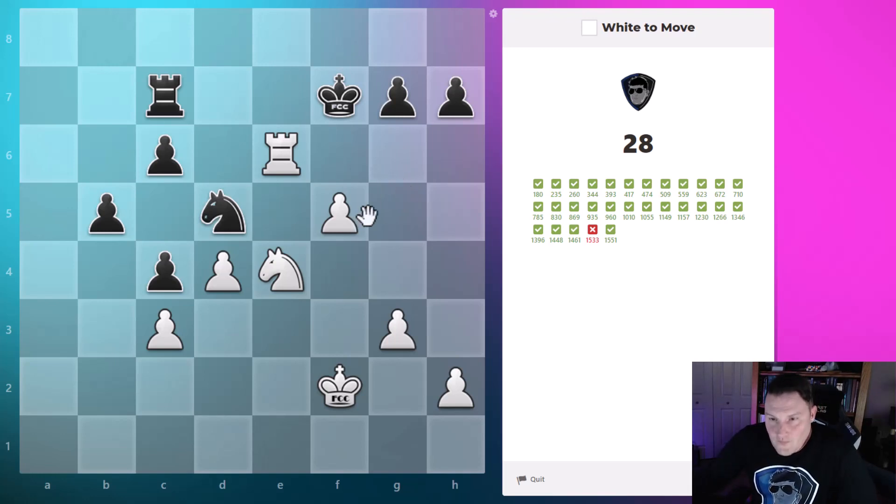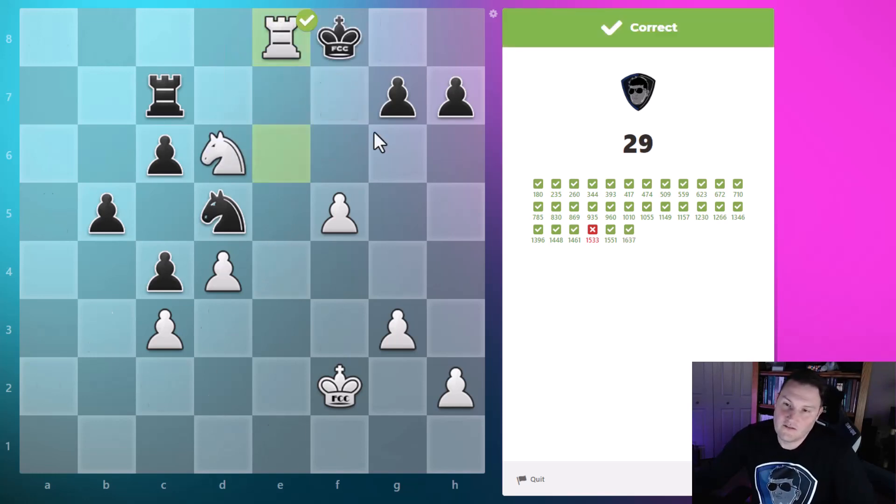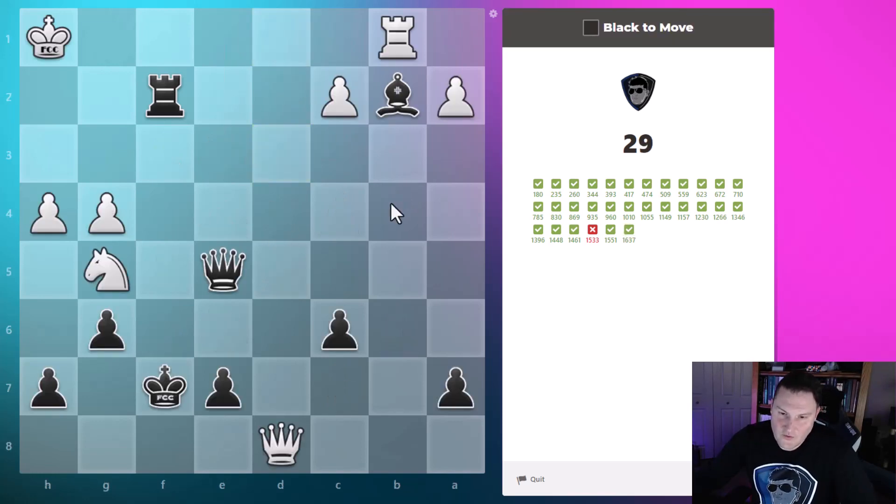White to move — it looks like we're going to go check here. The rook is controlling these squares. When the knight checks the king, the king only has two squares available. If the king goes here to keep the rook from going forward, our knight that has arrived here actually controls both of those squares. So when the king goes up, we're able to move the rook forward supported by the knight for checkmate.